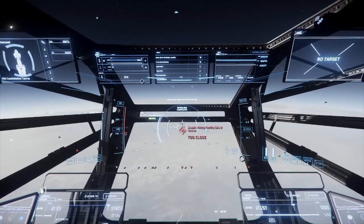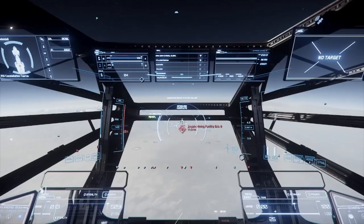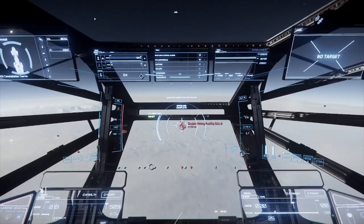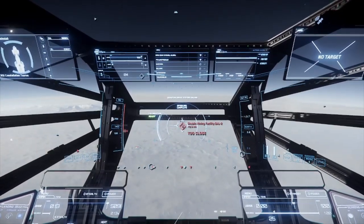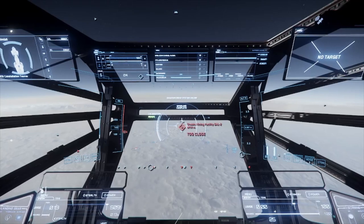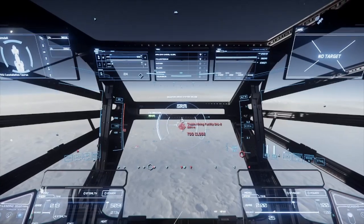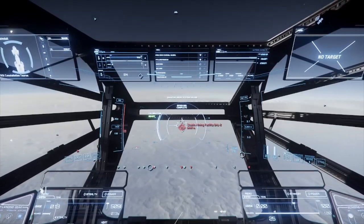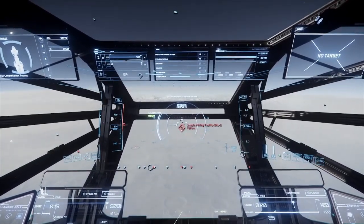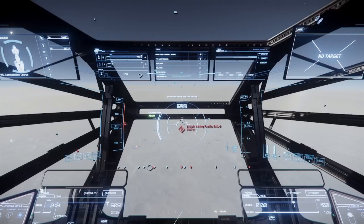Today we're going over how to do a cargo run. I'm not going to dig into what's the best material or resource to take, but I'll give a few opinions on recommended ships for different price points. Overall, if you've got a ship with a cargo grid, you can run cargo. As long as you have the ship and a little bit of startup capital, you can make money. Since 3.18 came out, piracy is a little more of an issue than before.